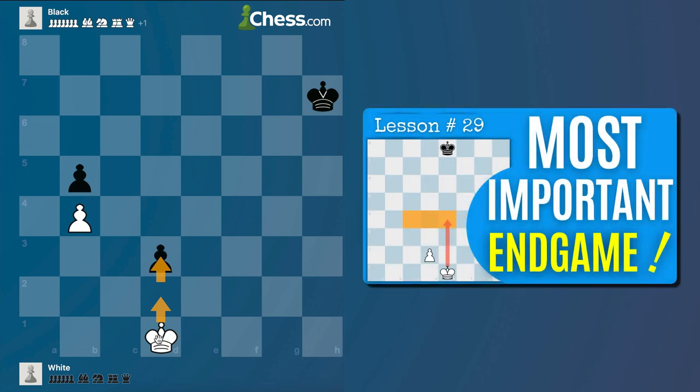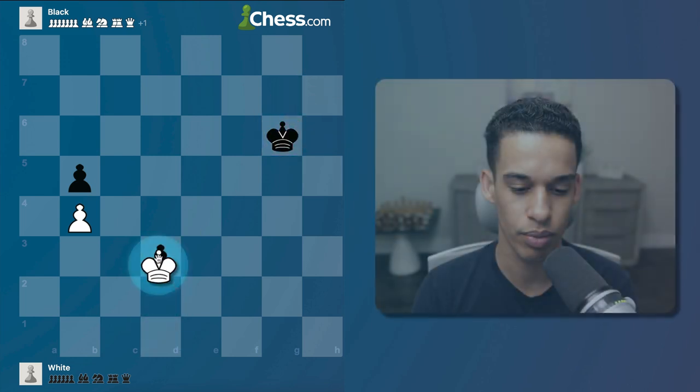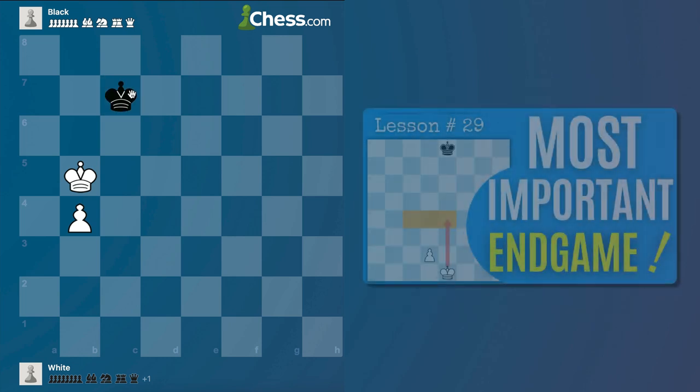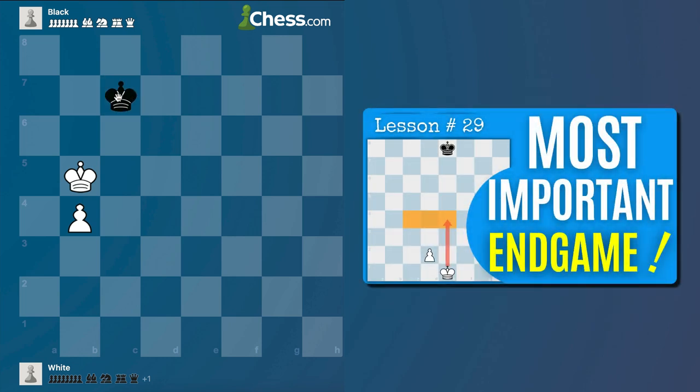Even though the king is close by, it doesn't matter because we know our king and pawn endgames — this should be an easy win. In a game you want to calculate carefully, but it's pretty straightforward: collect the pawn and the king is closer to the other pawns. If you went over lesson 29 on opposition, this should be a piece of cake.